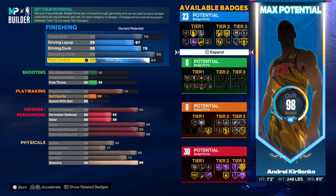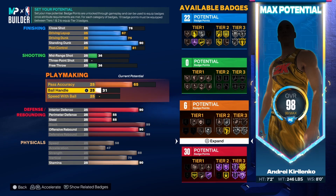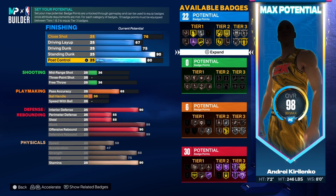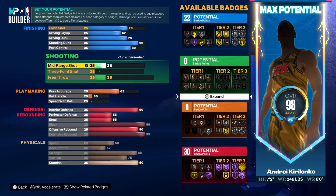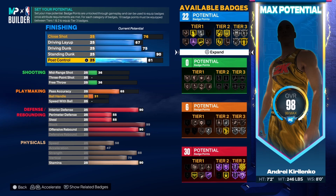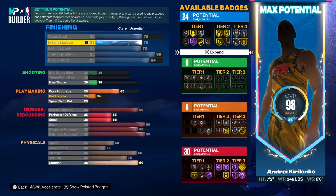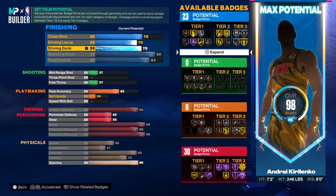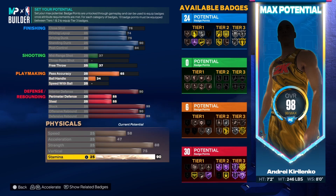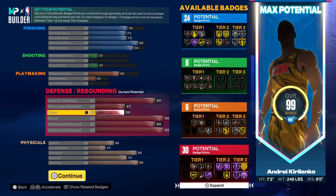Bringing this to 90 brings it up more. I think you only need a 65 pass accuracy — that's what I have on my center — and you still get vice grip on gold, so you're good. The final stat breakdown is 24 finishing, 24 playmaking, 6 shooting, 30 defense — it's a pretty good build for fives.